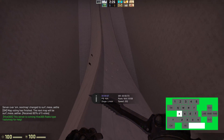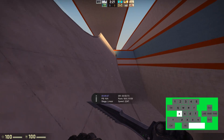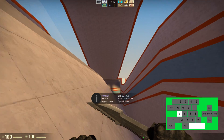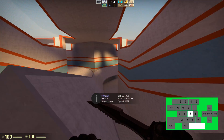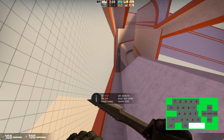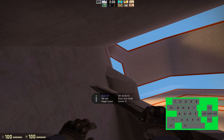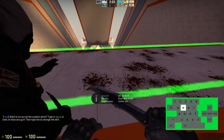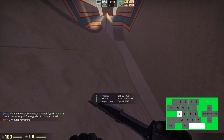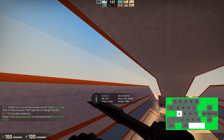The next thing I'm going to show you is how to maneuver in the air. If you move right on your mouse, you have to hold D — like you see I am there. If you're going to move left, you have to hold A and look left. It doesn't matter even if it's the slightest bit — you have to do it, otherwise you'll just find yourself flying through the air in the same direction.